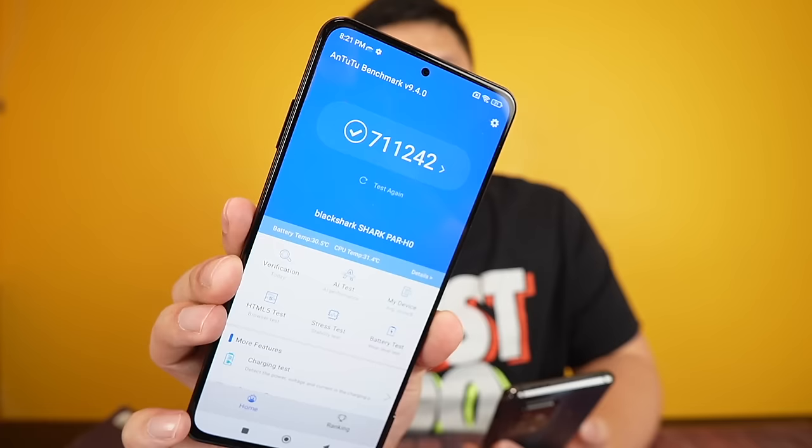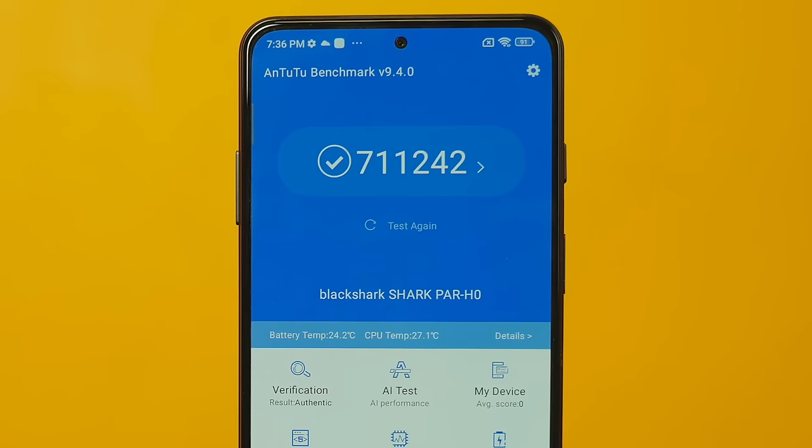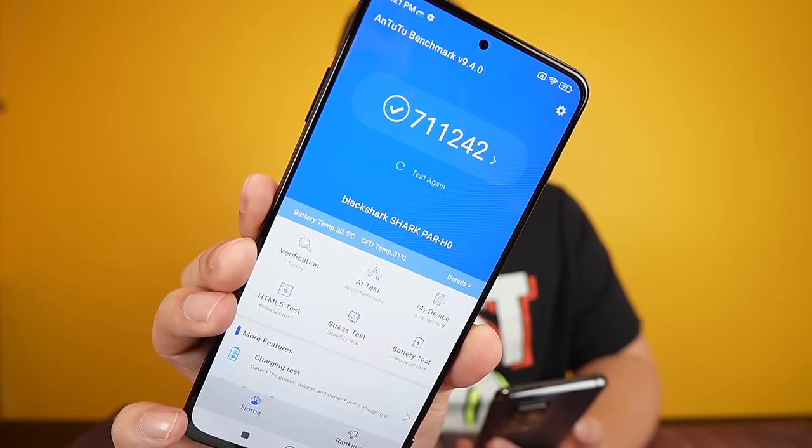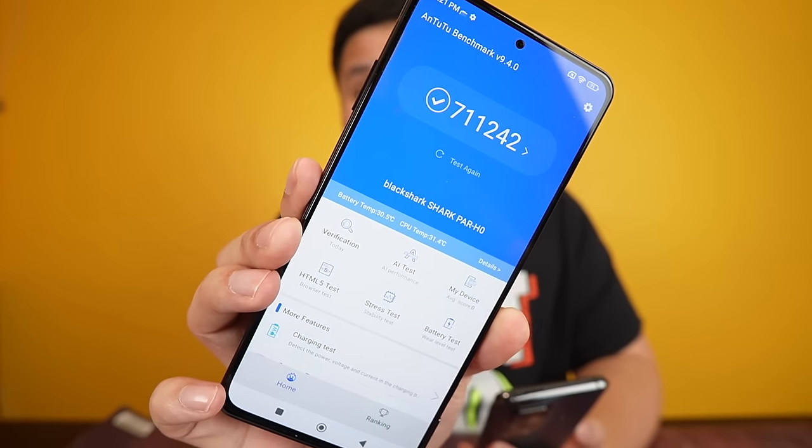First, the Black Shark 5 with the Snapdragon 870 processor — boom! It scored 711,000 on Antutu Benchmark. Before, Snapdragon 870 was around 500,000 to 600,000, but this one reached 700,000 — basically the same speed as the Snapdragon 888 in terms of performance.